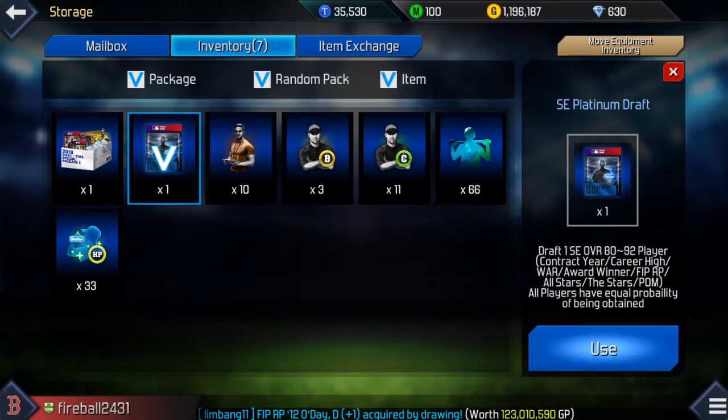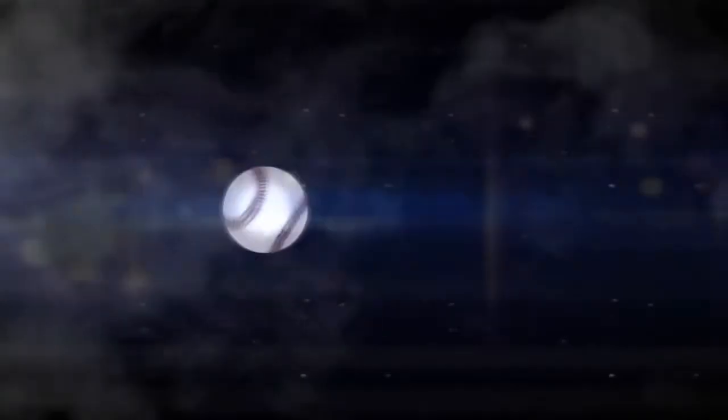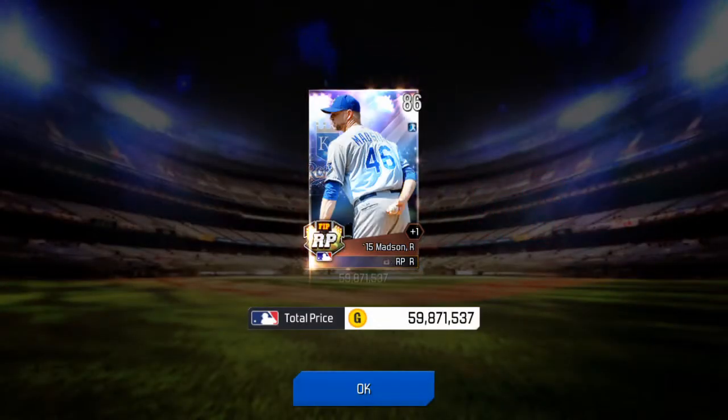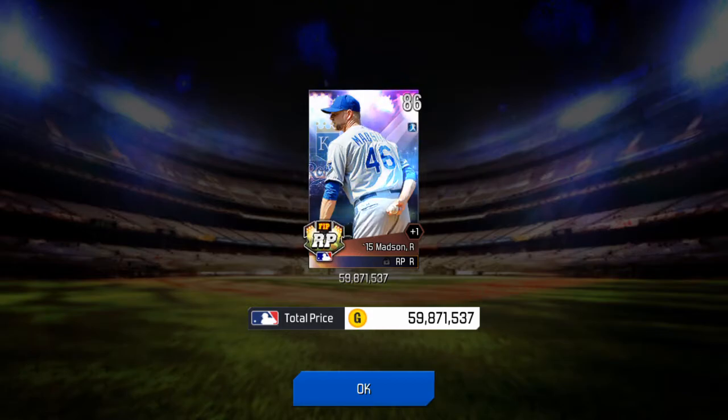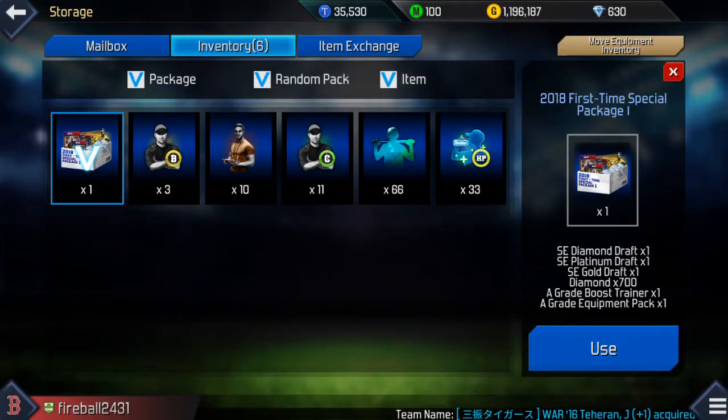Let's see if we continue that with this platinum draft. Ryan Madsen — could have been better, but not that bad. Definitely going to put him on the auction block.